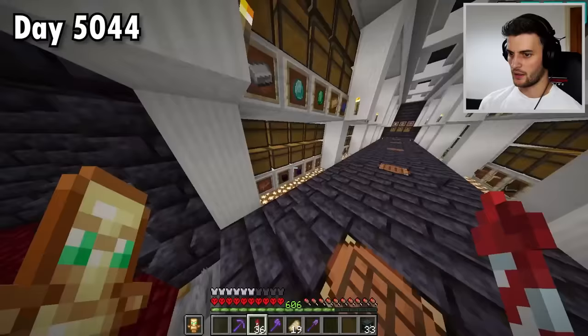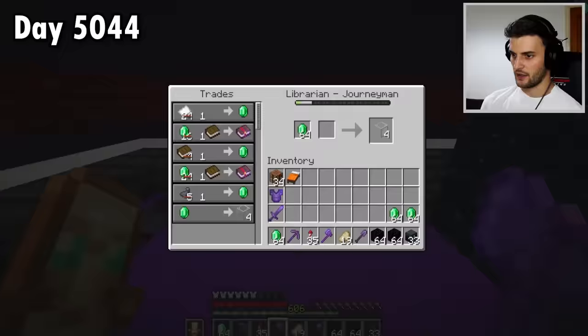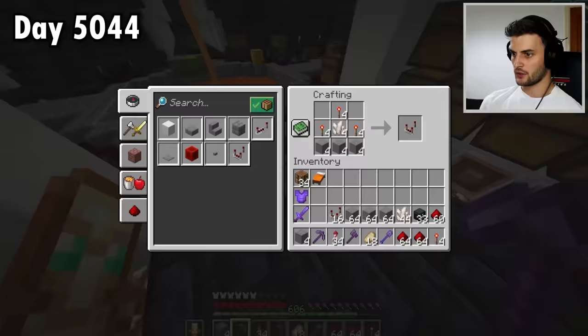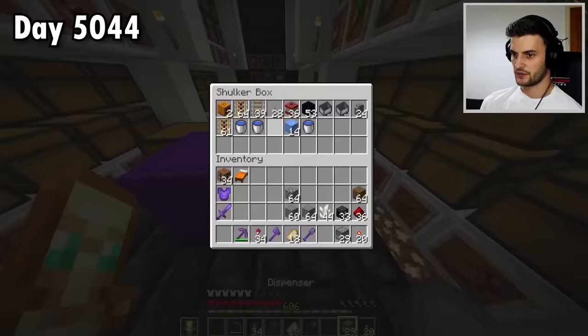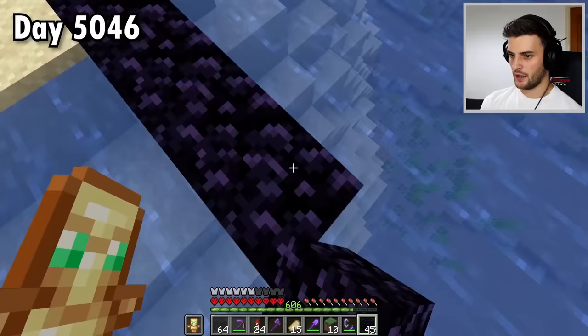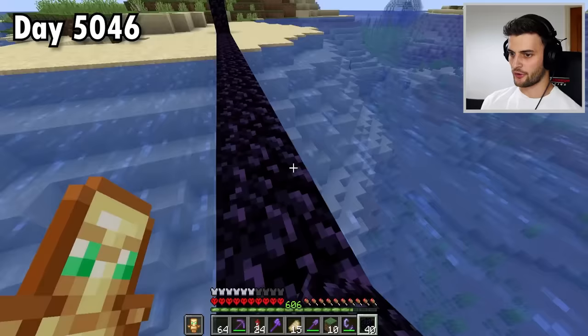Instead, I'm going to come down here and gather up a bunch of different materials. That includes a lot more glass, deepslate, redstone, observers, comparators, repeaters, pistons, dispensers, hoppers, note blocks, and much, much more. I'll start by removing this portal and building a much bigger one right here.